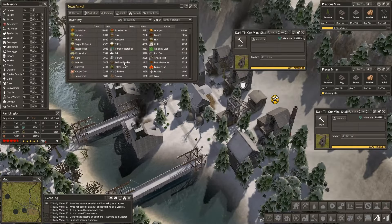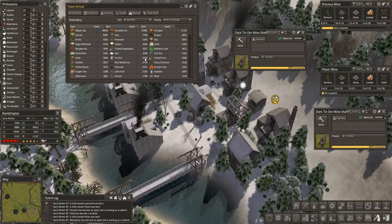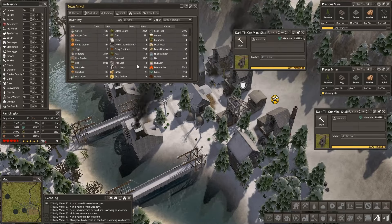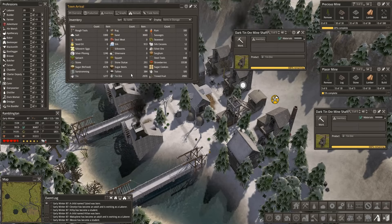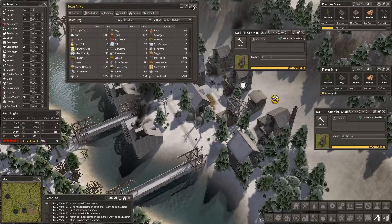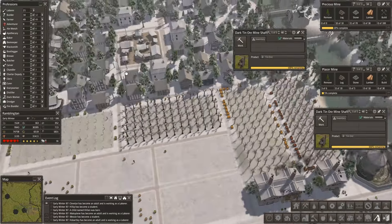Tin. Tin ore: 3,000. Why am I not seeing tin here? Because it's sorted by quantity — let me sort by name. Don't scare me like that. I know we've got tin — 1,210 right there, over and beyond what we're using in all of our tinneries.